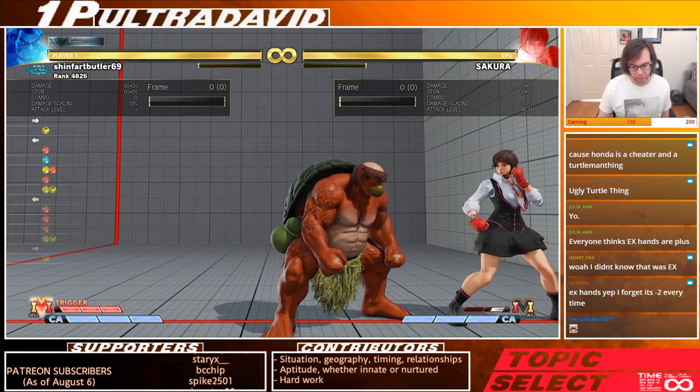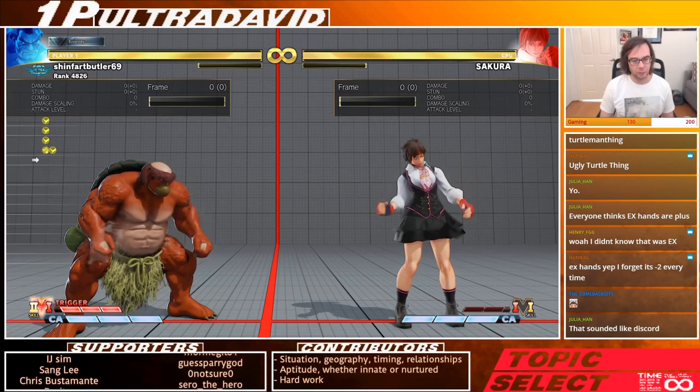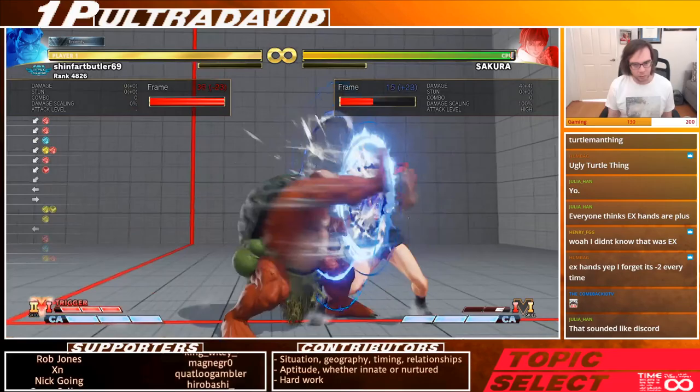With V skill two, buttons like sweep — whatever you want — can be canceled into hands. In conclusion, that also means that if you land a hit with hands, you can combo out of every strength. Typically, you can only combo out of EX hands into standing short.